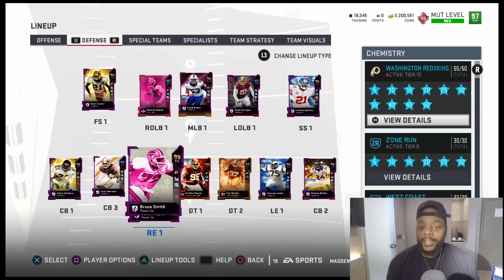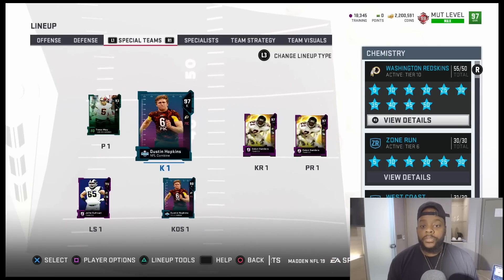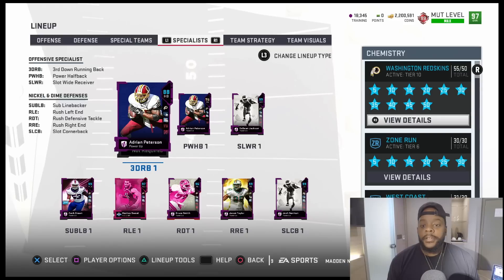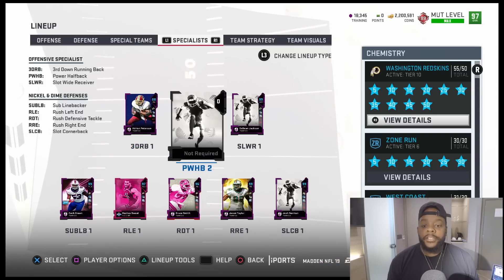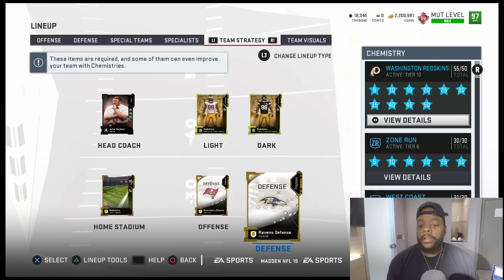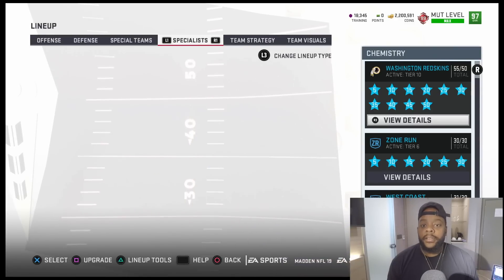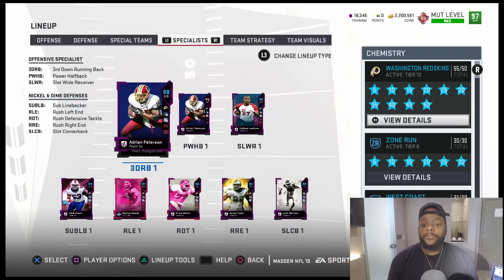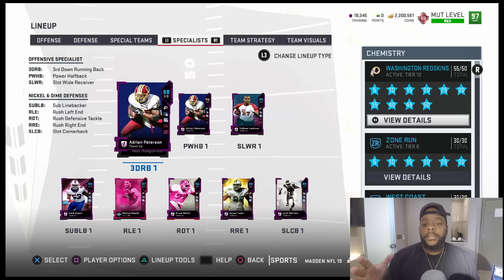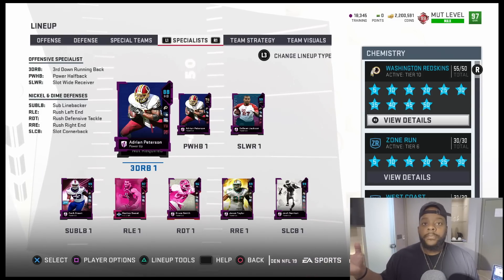This theme team is nice — I ain't gonna cap, this theme team is nice for real. Special teams we got Deshaun Jackson — you already know. Playbooks going to be Buccaneers offense and Ravens on defense. Fire uniforms as well. Let's get into these games, man. Let's see if we can clutch this Super Bowl — we're in the playoffs. I'm gonna try and win the Super Bowl, man. Let's get it.